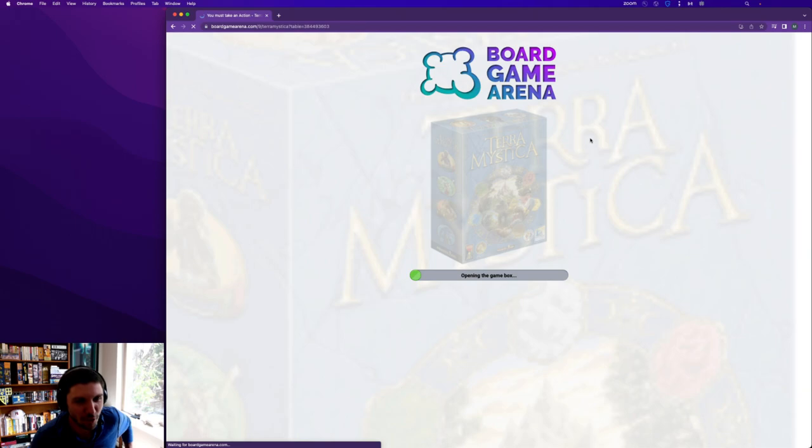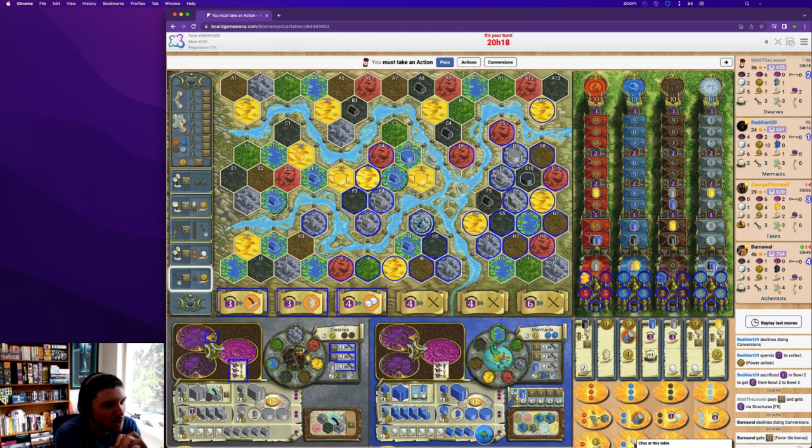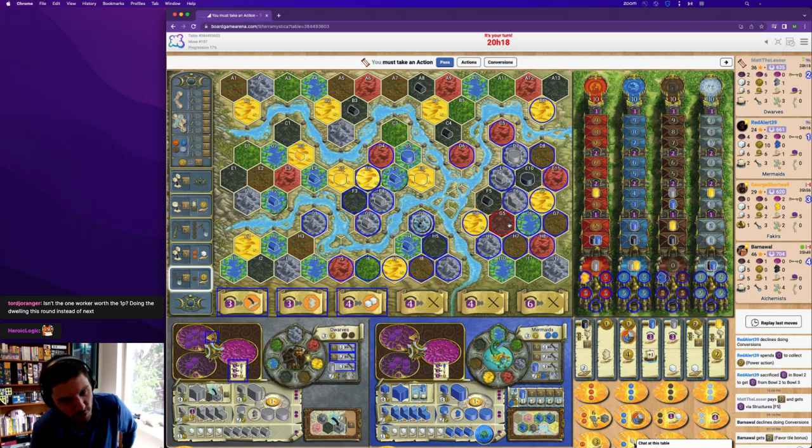Game number two — I promise I won't spend 20 minutes on all of them. This is fun times on revised base map. I'm playing Dwarves against Red Alert's Mermaids, George's Fakirs, and Barnawal's Alchemist. Another game in round two that's been pretty interesting — I think this one is going very well for me. In round one I was able to get a single dig on e9, which enabled me to build two dwellings, a temple, and a TP because I was on the big building tile — really cool.